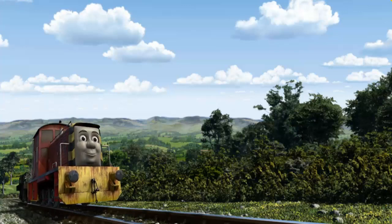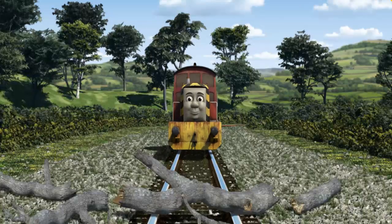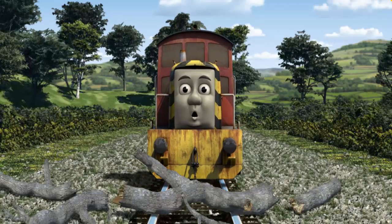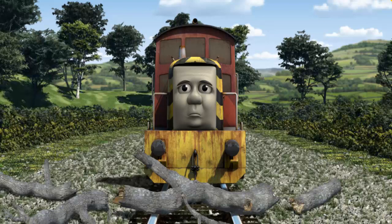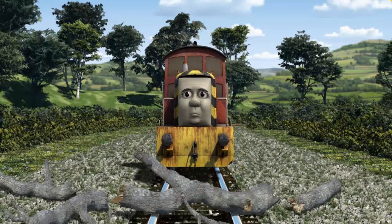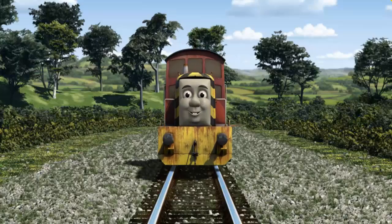Salty set out for Farmer McCall's farm. Suddenly, the tracks were blocked. Salty had to stop. He needed to go a different way. Show Salty the track that goes nearest to the shortest fence.